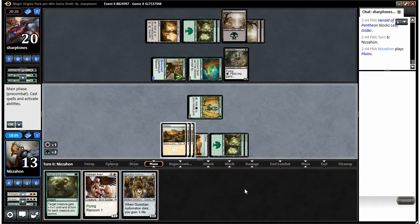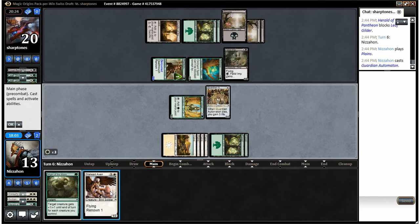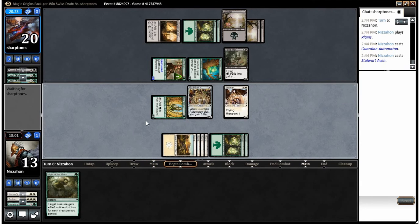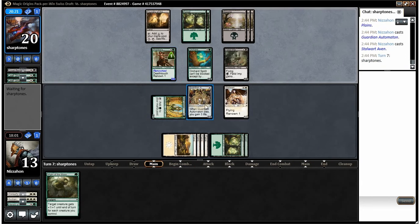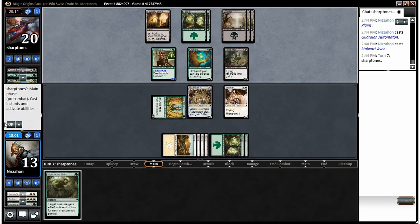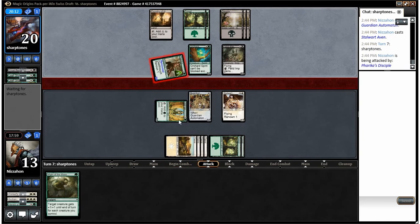We play our Automaton, play our Aven, and end the turn. He does have his Foundry, which is a problem — but not a huge one since we have Stalwart Aven. We just take the three damage.